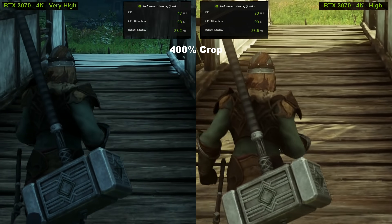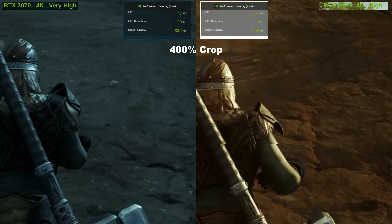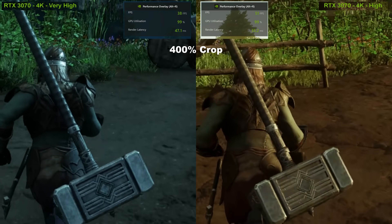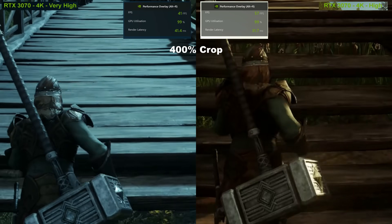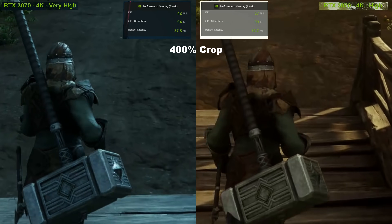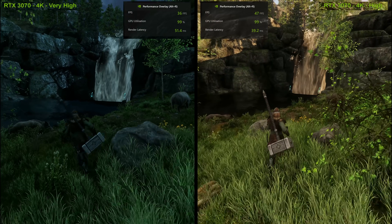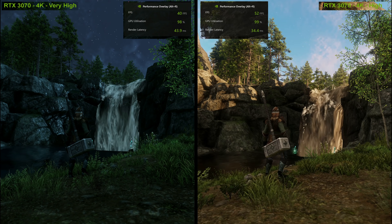Also worth noting here is I'm using the gross graphics settings, setting all the options at a consistent state — so all the different options are set at very high, or all set at low, etc. Now at launch, when we're dealing with final code and optimized drivers, there will be value in spending more time fine tuning. Shadow quality was quickly isolated during the betas as one of the more frame rate sapping settings, so turning that down was one of the quickest ways to boost your frame rate back up. So it may well be best to run on high settings but drop shadows to medium to lock in on a more stable 60. I want to wait and see for the final version before I start fiddling with that stuff.